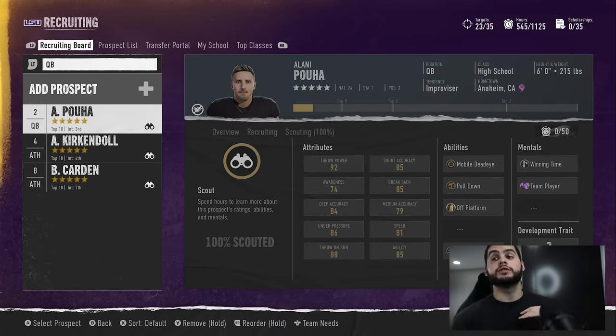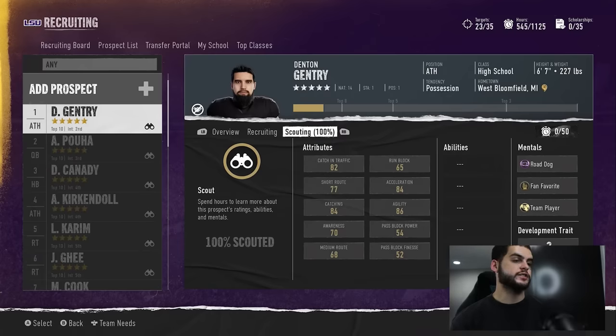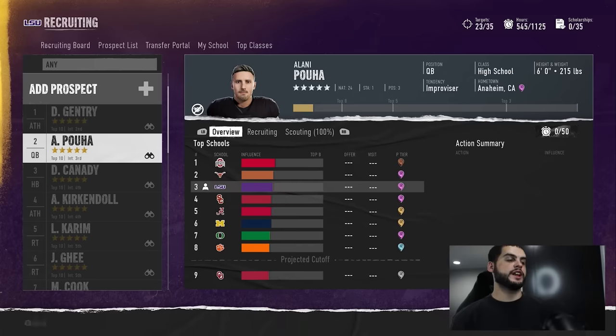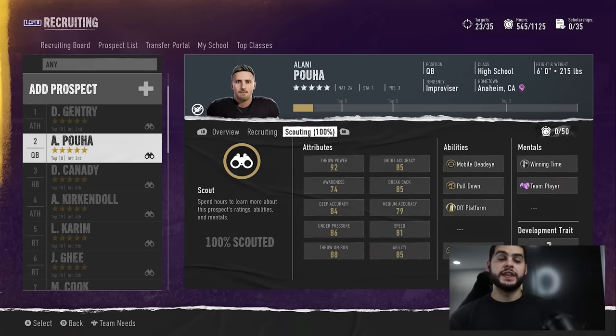Now let's go to the normal dev guys — the no-gem players. This guy right here is very variable. They could be normal dev, they could be elite, they could be star. Red gem basically guarantees you bad stat caps and normal dev. Normal dev players have a lot more variable ranges — they could be elite, they could be low. I'd say the chances are higher that they'll be an impact or star player; most are probably going to be impact, maybe star if you're lucky, and if you're lottery lucky, elite dev. These guys are solid. I'm fine with getting normal no-gem guys all day — five-star gems are kind of hard to find and win.